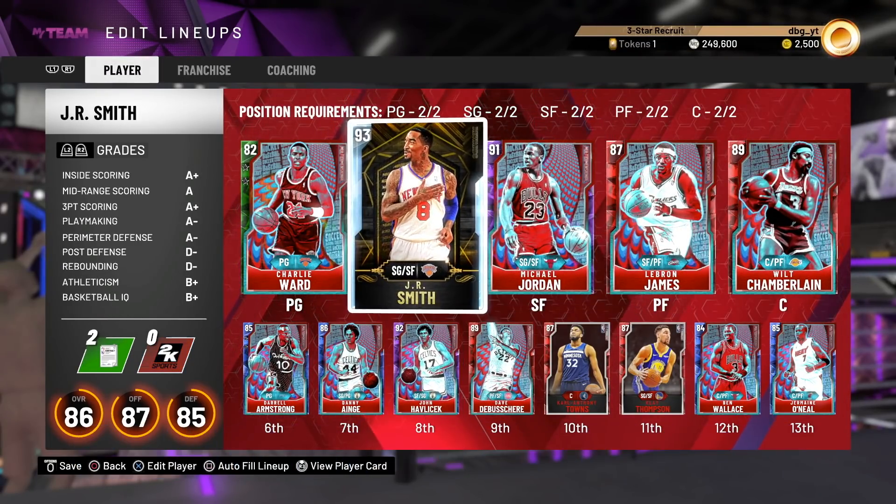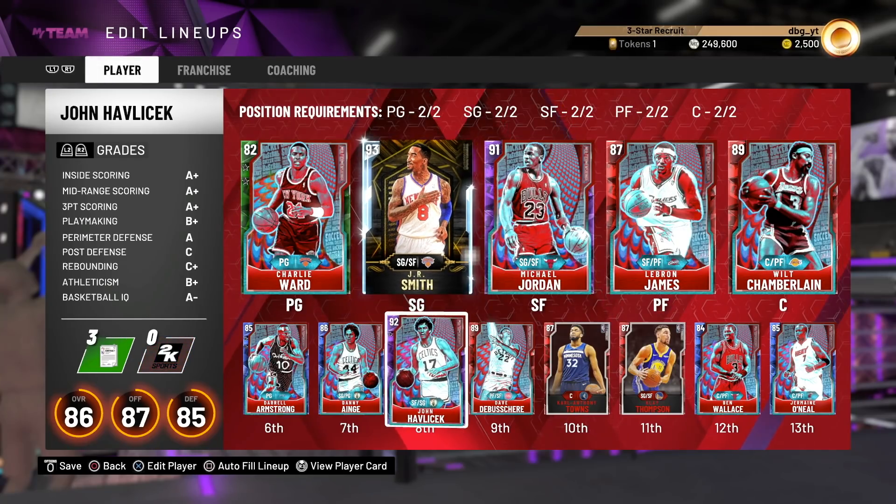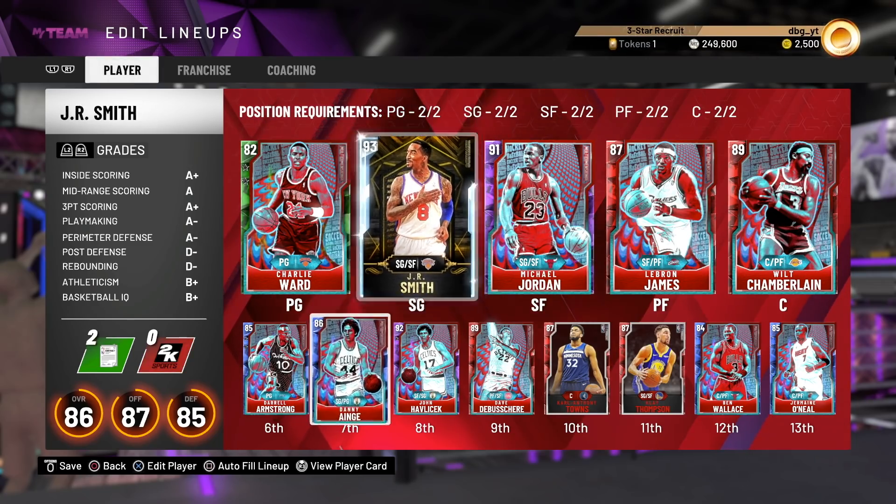In this video I'm going to be comparing the J.R. Smith card, who is the reward, to what I believe is one of the best cheap two guards in the game. The two guard is in my opinion the weakest overall position. I don't think there are that many great two guards in the game. However, for really cheap there is one card that is quite good, and that's Danny Ainge. So I'm going to be comparing the two of these guys.